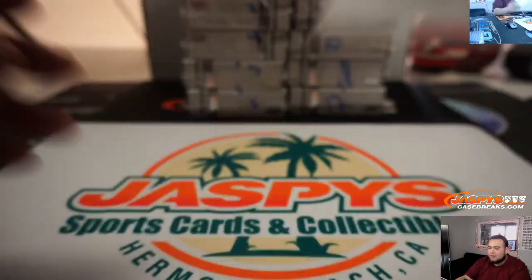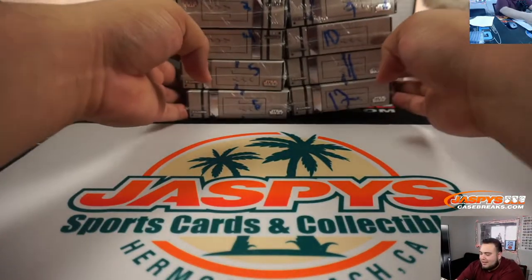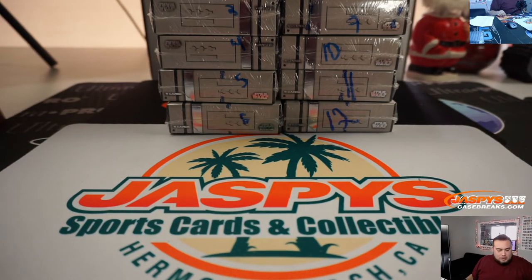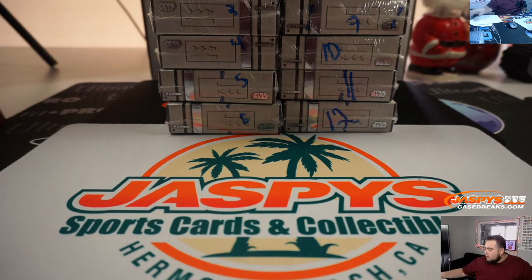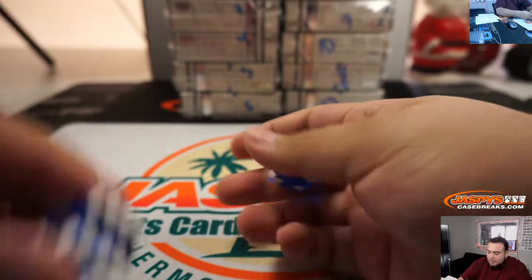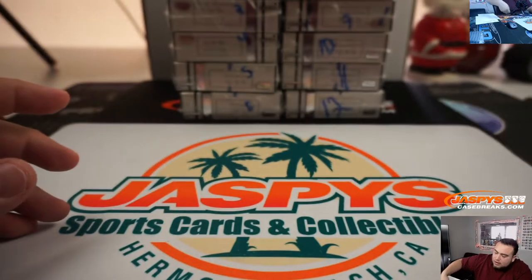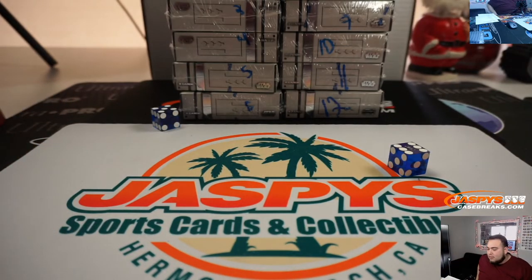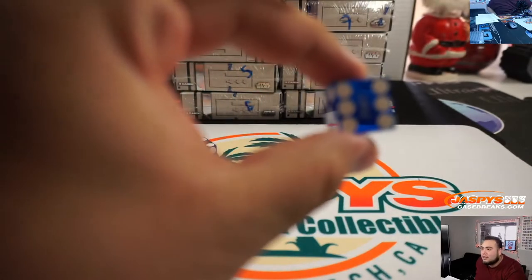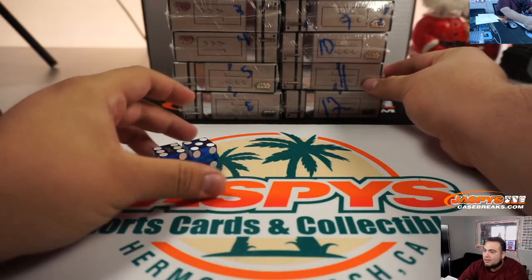Thanks Roy, appreciate it. Here you go again, here's all the box numbers. So I should just use 2 dice right here — whatever number it lands on. 5 and 6 meaning 11 — box 11.